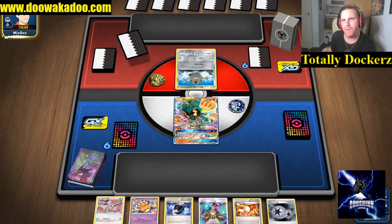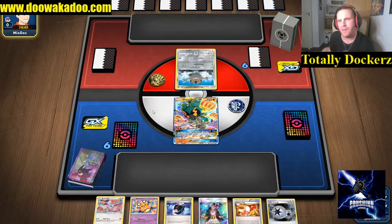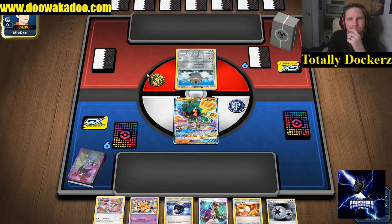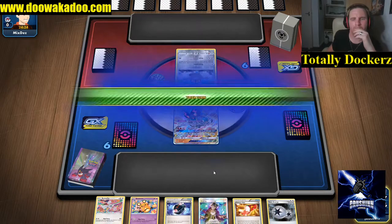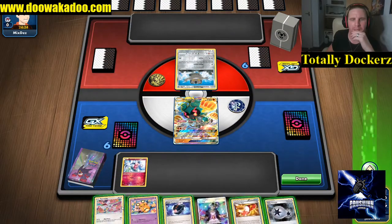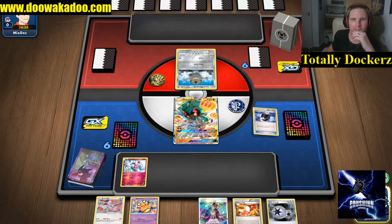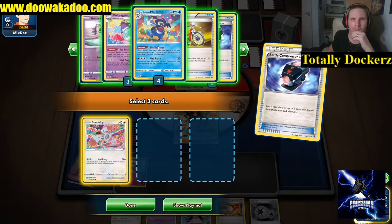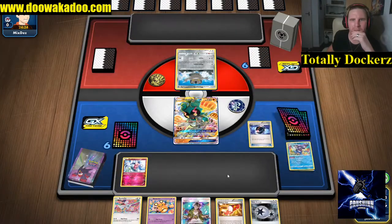You should really put this down because they put something in play. Let's see what we can do here - put bench barrier down, throw this down, and we're going to put one Bunnelby and two Mr. Mimes into the discard.